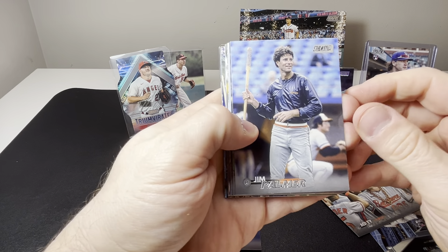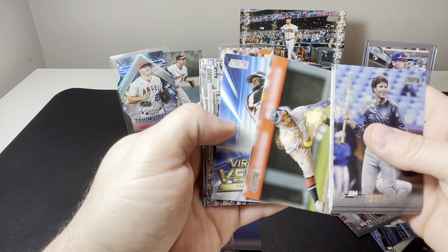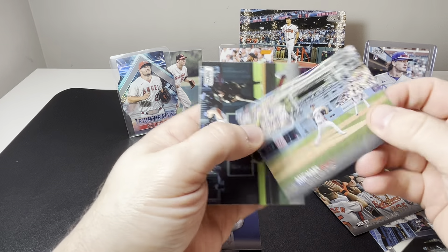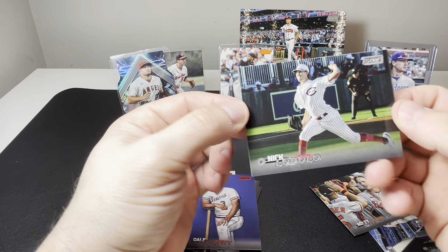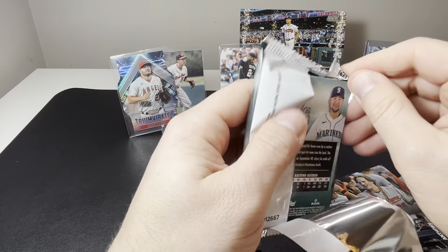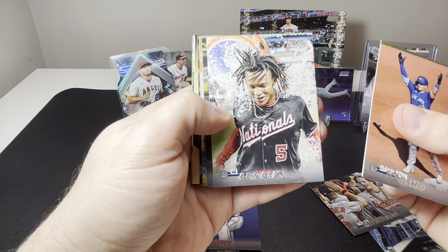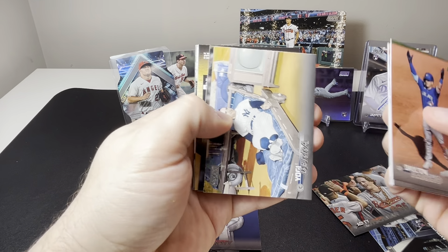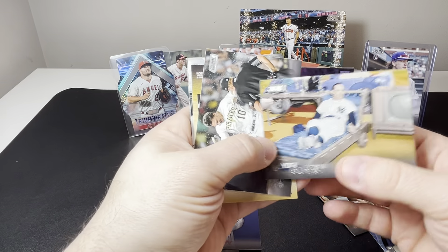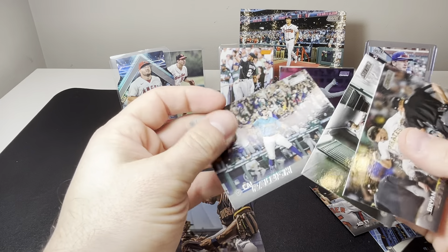We got Jim Palmer, Jake Cronenworth, Chipper Jones, JD Martinez, Ronald Acuña Jr. Virtuosos of Velocity, Luis Robert, and then Michael Grove rookie and Nick Lodolo. We see Dalton Varsho, CJ Abrams getting the Gatorade bath there. Shane Bieber, Yogi Berra just chilling — I don't know if he's beachside there with a big TV. Classic Yogi Berra. Brian Reynolds, we got Xander Bogaerts on the red parallel, Brian Bello rookie, and Cal Raleigh.